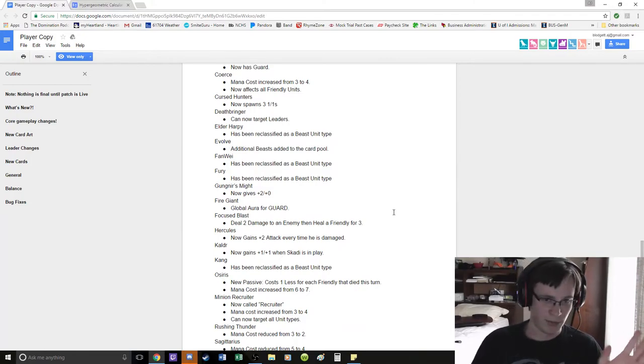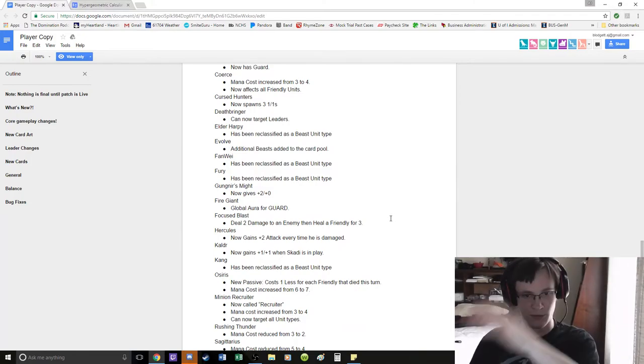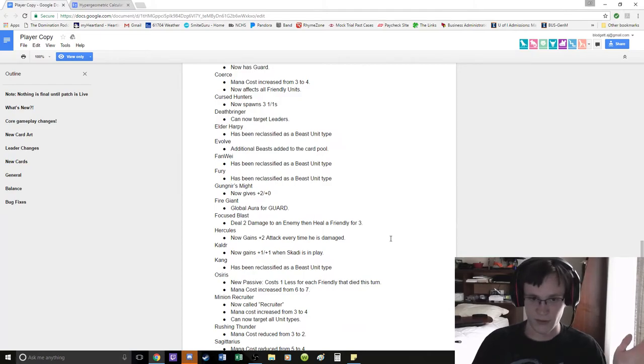Fury reclassified. Goon Year's Might now gives plus 2, plus 0. Still not good — with Norse you don't need an OTK deck, so who cares?